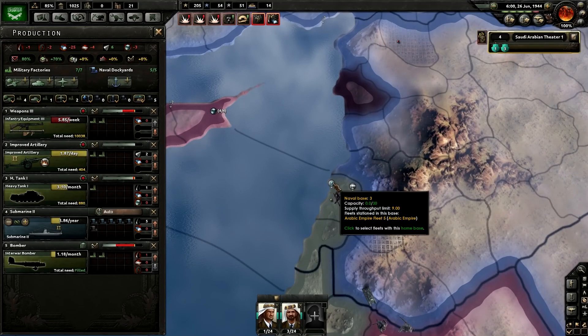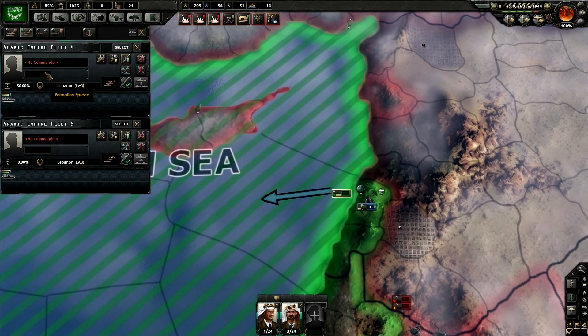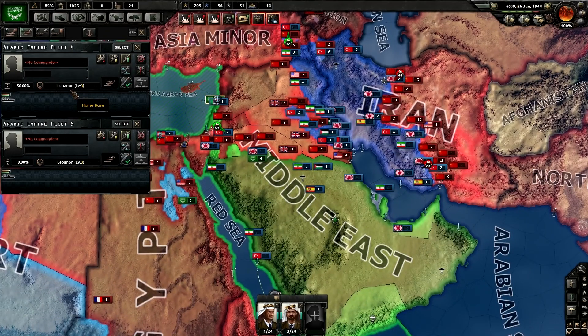So if we want to change what a ship does, we have to find the naval base that they're anchored at. We click on that and we can see — in this case two submarines are part of separate fleets.